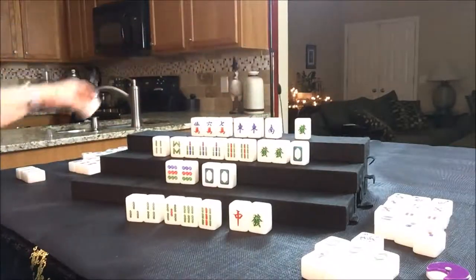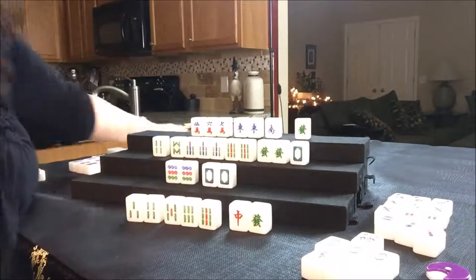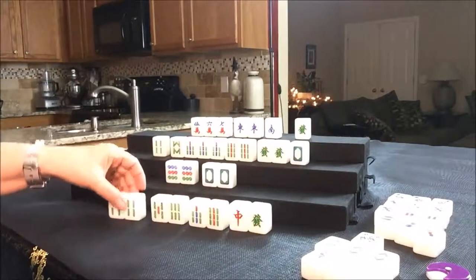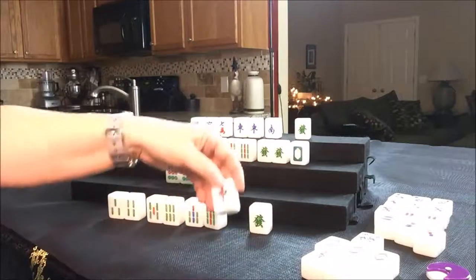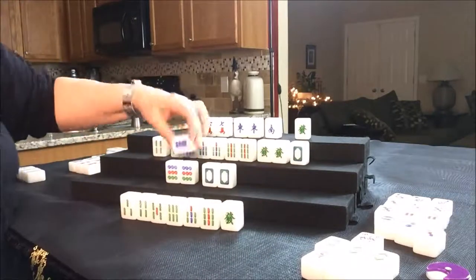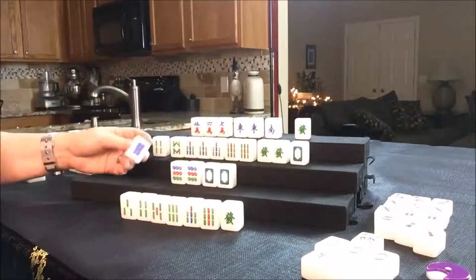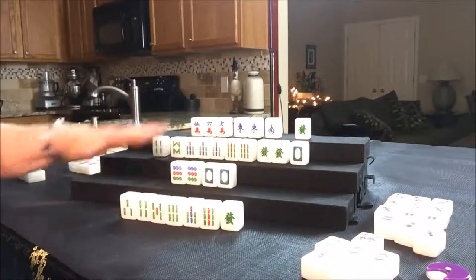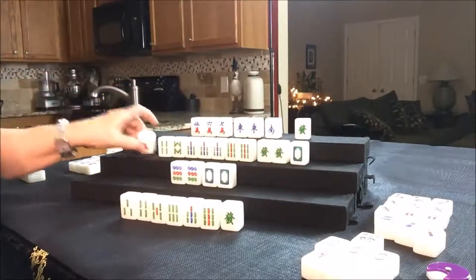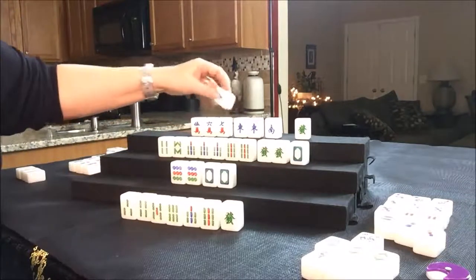Since the red was thrown, let's discard that. Nobody wanted the red. Drawing for East — they got a seven Bam; that's a good tile. Here's a three, four, five, six, seven, eight. Let's throw the red. Drawing for South — eight dot. They're ready on either a nine dot or a white. Let's go ahead and throw the eight dot; nobody can take that. Drawing for West — one crack, discard. Drawing for North — they got a Pung of East, which is nice.